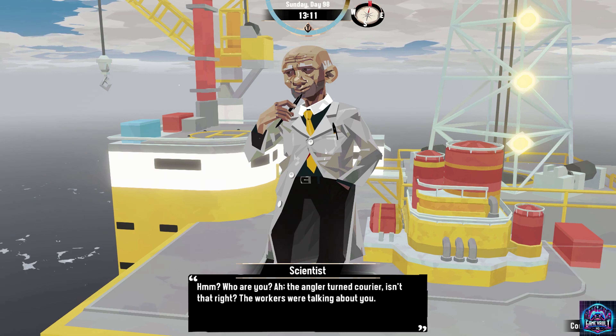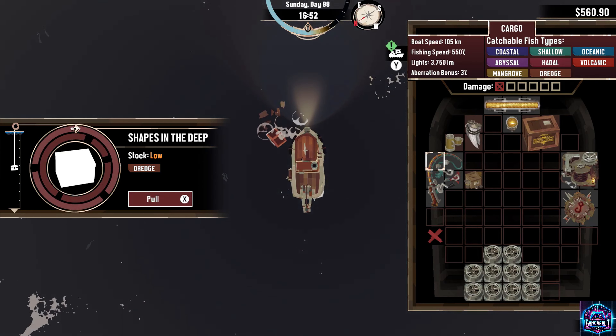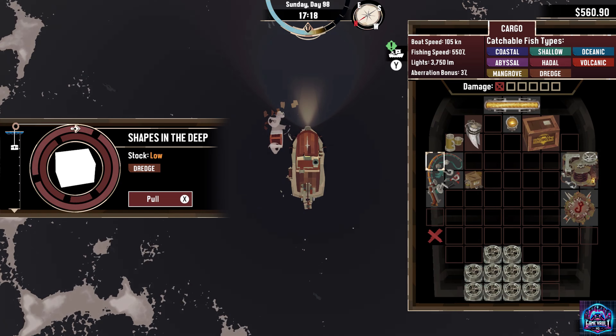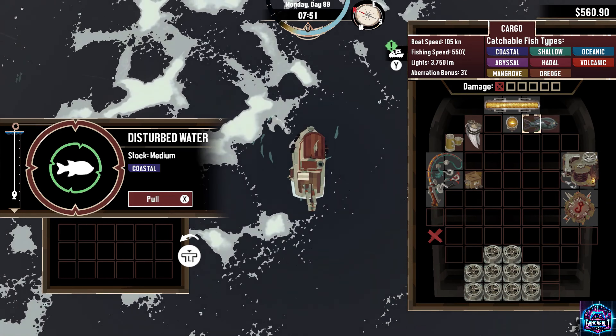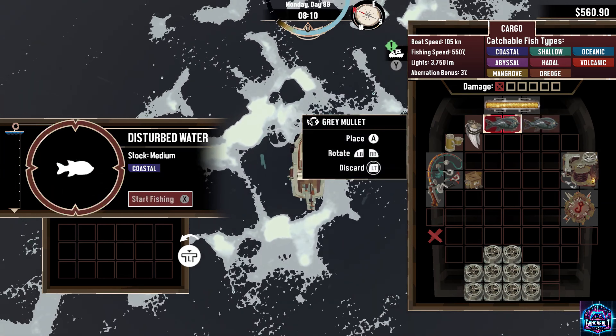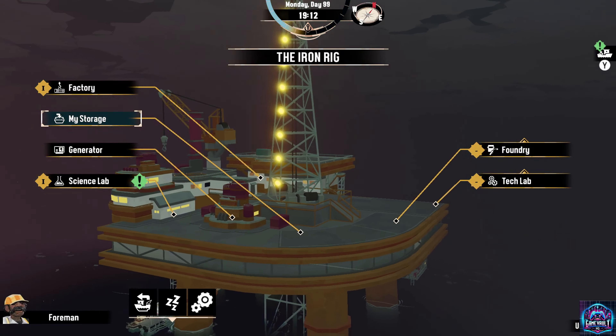This sense of impending doom is ever-present as you navigate the rig's labyrinthine corridors and the surrounding waters, where over 50 new species of fish lurk. These aren't your average fish either — they're twisted, grotesque creatures straight out of a Lovecraftian nightmare, making each fishing expedition a pulse-pounding experience.